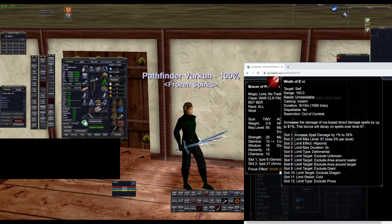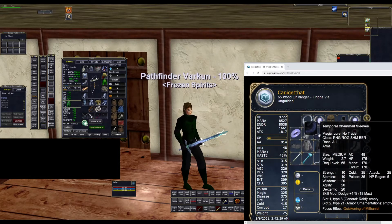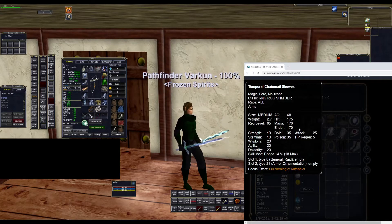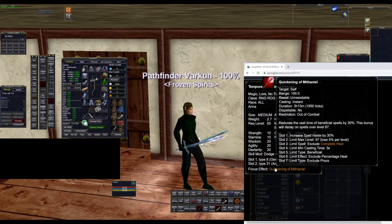For the arms, we have Temporal Chainmail Sleeves. These give you 25 attack and also reduce the cast time of your beneficial spells by 30%. Again, that only works on spells that take three seconds or longer to cast by default.